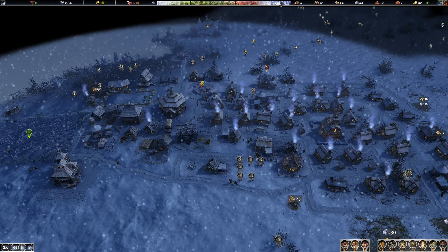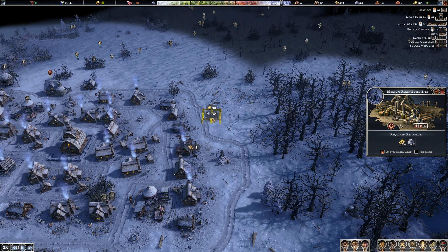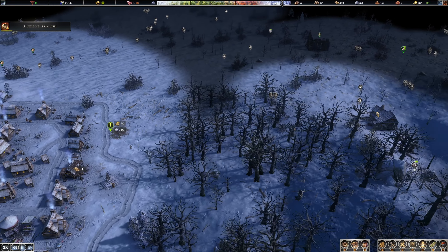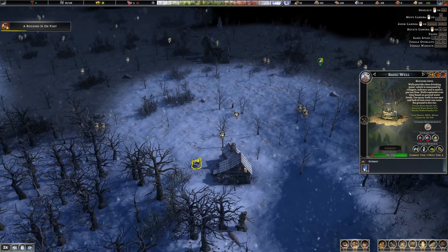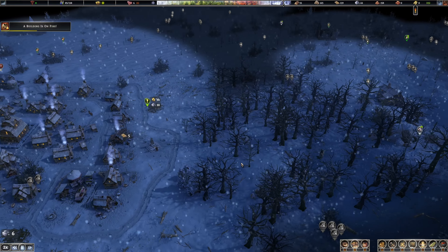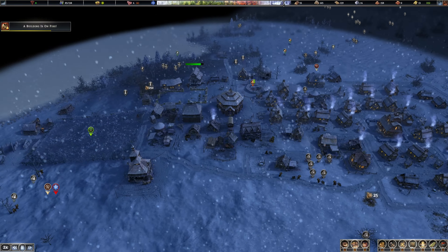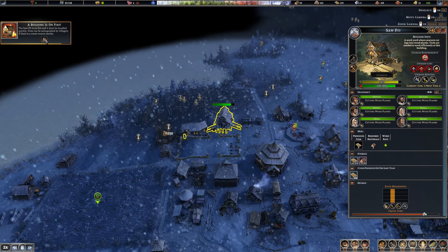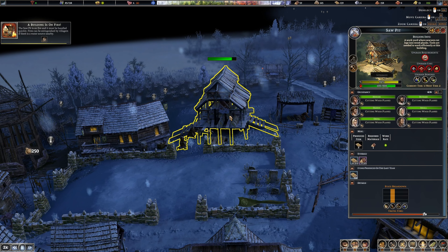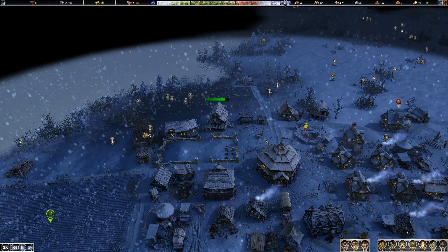Let's go check out these other buildings over here. Prioritize this. Okay so our temporary shelter is up and our well is up — that's good. Building is on fire!